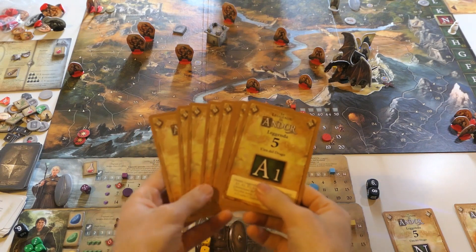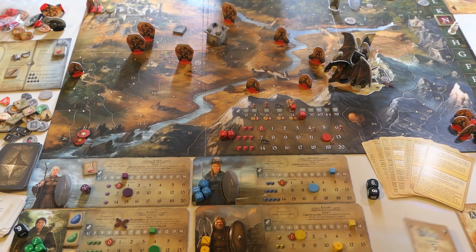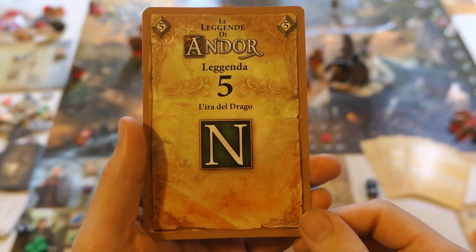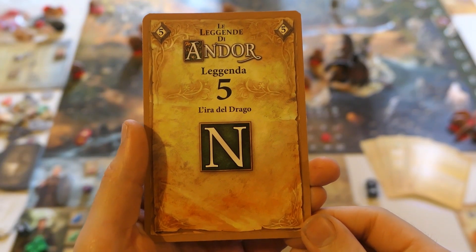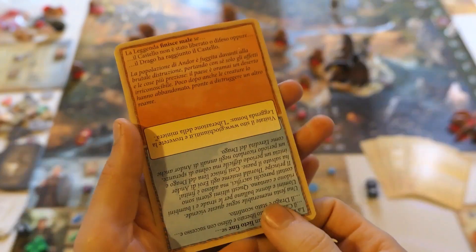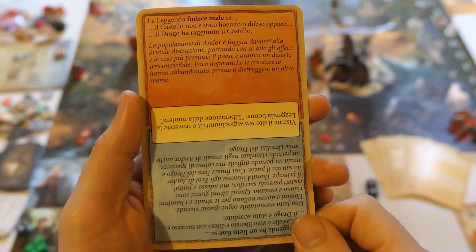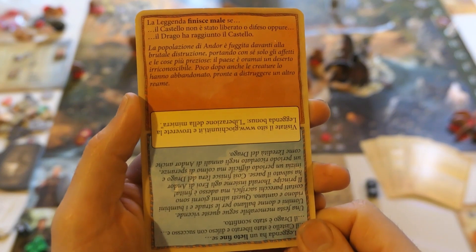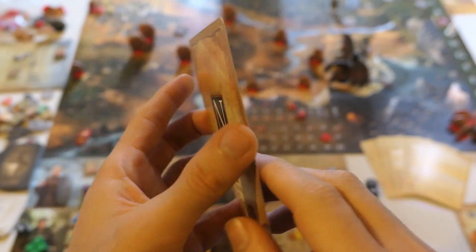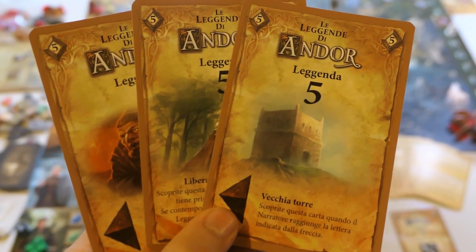Eventually you will reach the final card in the story, represented by the final letter N. When you reveal this card the legend is over. A legend can end only in one of two ways: if you complete it successfully you read from the blue box; if you fail the legend you read from the red box. That text tells you that you lost and must play again — it's pretty frustrating to read from the red box.